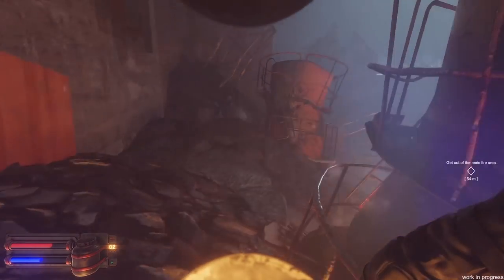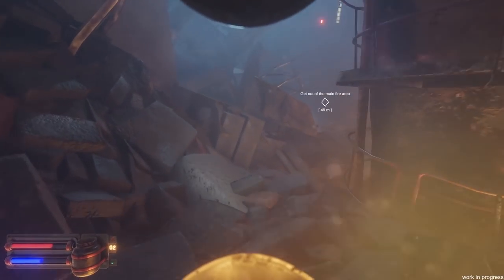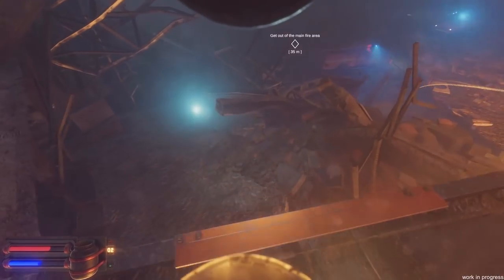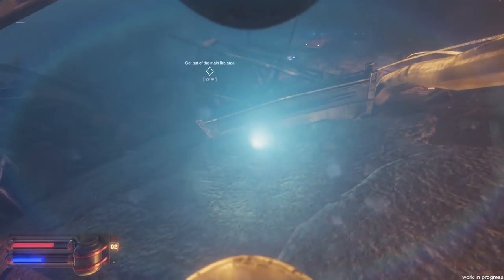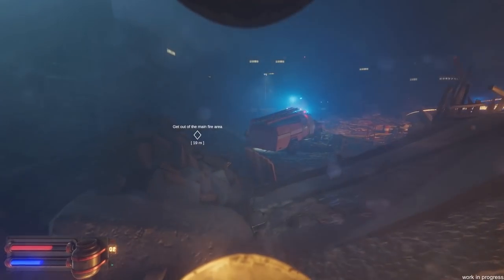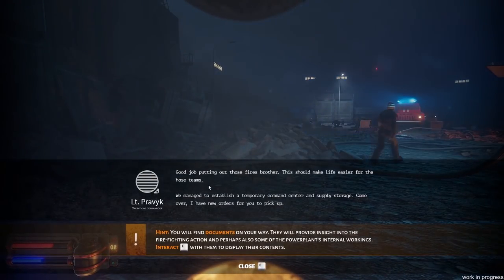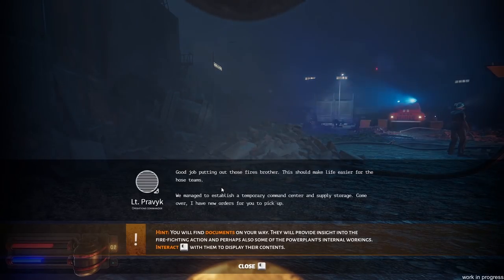Get out of the main fire area. Let's get out of here. Good job putting out those fires, brother — this should make life easier for the hose teams. We managed to establish a temporary command center and supply storage. Come over, I have new orders for you to pick up. Get new orders. Let's get a breath of fresh air. Maintaining a stockpile of healing packs might prove essential. Nice — some extra health kits.